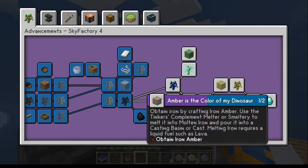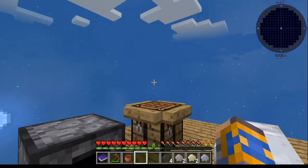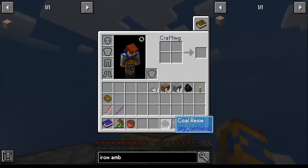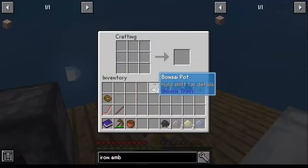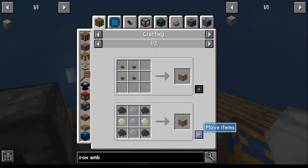Picking up where we left off last time, we're going to work on Iron Amber today. It's fairly straightforward — it's just a matter of collecting what you already made, which is coal resin, gravel resin, sand resin, and clay resin. It's just craftable from there.